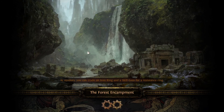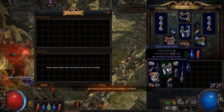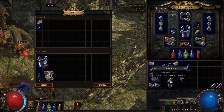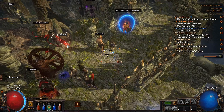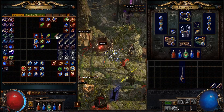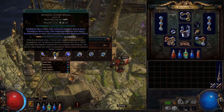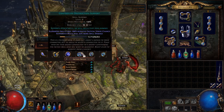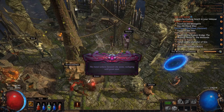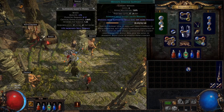We're going back to town using a portal scroll. We'll sell some items, and as a quest reward we get a gem choice — Minion Speed Support or Controlled Destruction Support. Controlled Destruction Support is the one you want; it's a bit more powerful than the other option. Keep that in mind.